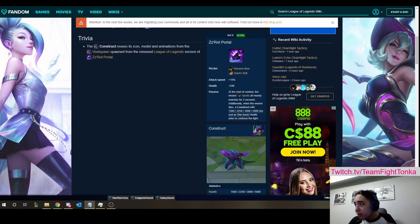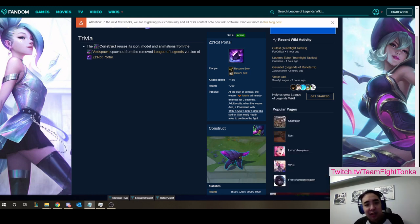So a very brief overview of the item: it is made up of a recurve bow and a giant's belt. Its base stats are 15% attack speed and 200 health. Its effect is that at the start of combat, the wearer taunts all nearby enemies for two seconds.